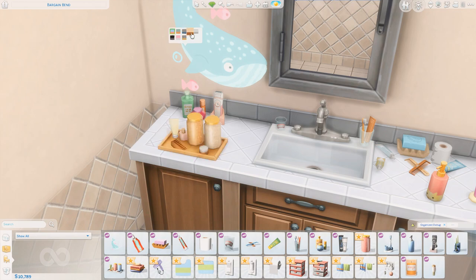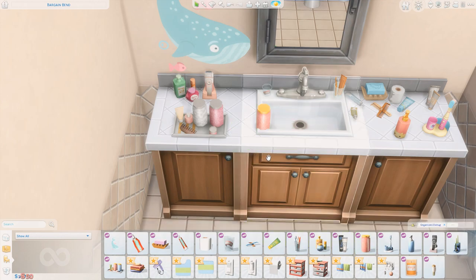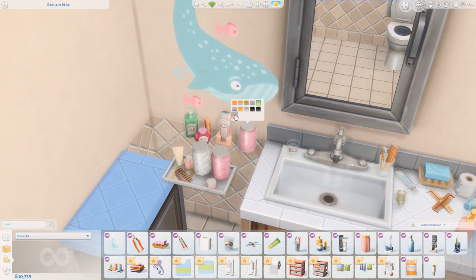Back to the counter, we do have a tray of stuff. Cotton balls — I'm not sure what's in the other container, but we have a few different things on here and the tray itself is pretty cute. I really like this pink swatch. It's bath salt — okay. There's a single jar of it as well if you want to place it around. It has the cotton ball swatches too. Very cute. I actually really like that.